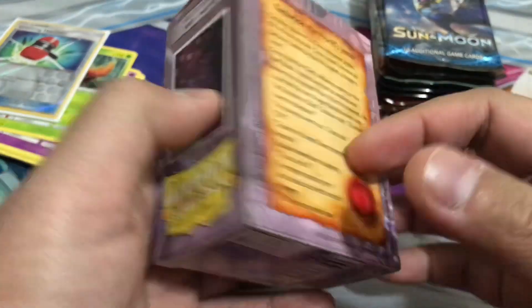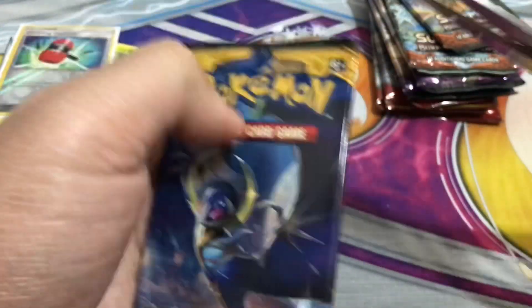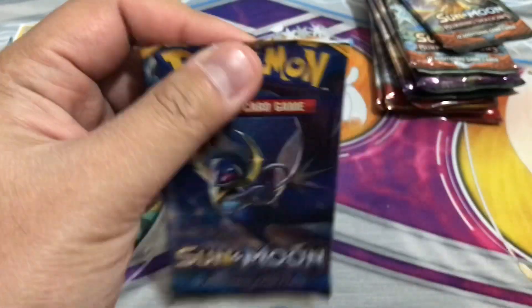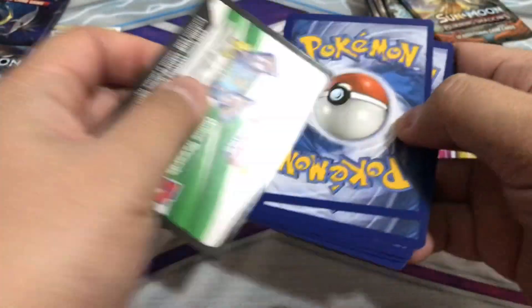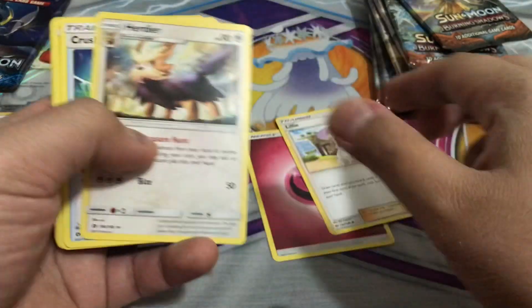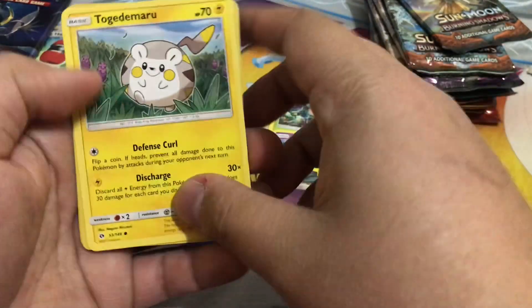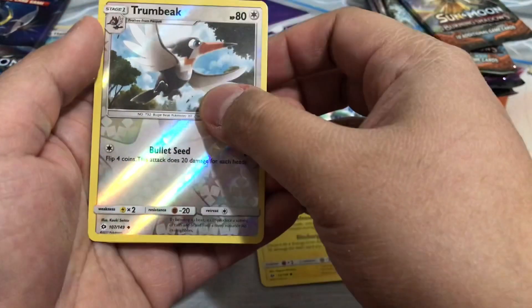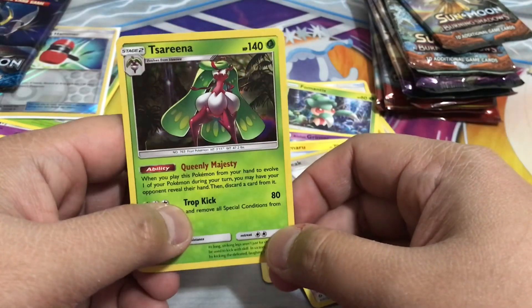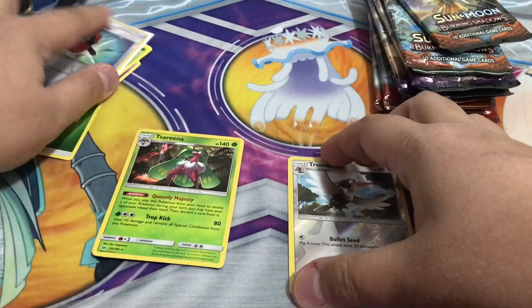Okay, so there was no hits. Second pack — we got a white coat card, that's a good sign. We got Fairy Energy, Lillie, Machamp, Crushing Hammer, Rockruff, Cosmog, Fomantis, Grimer, Togedemaru, reverse holo Trumbeak. And oh, it's a holo Serena — that's nice!